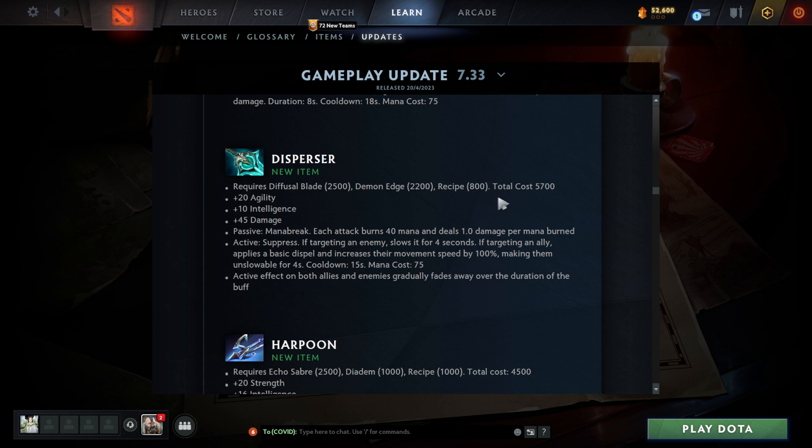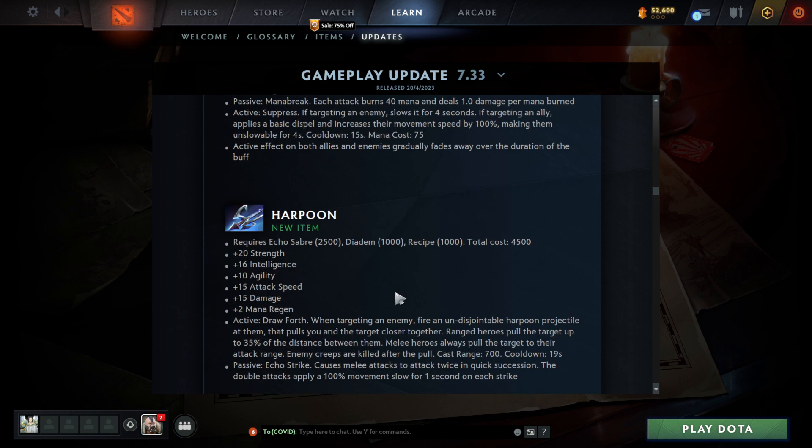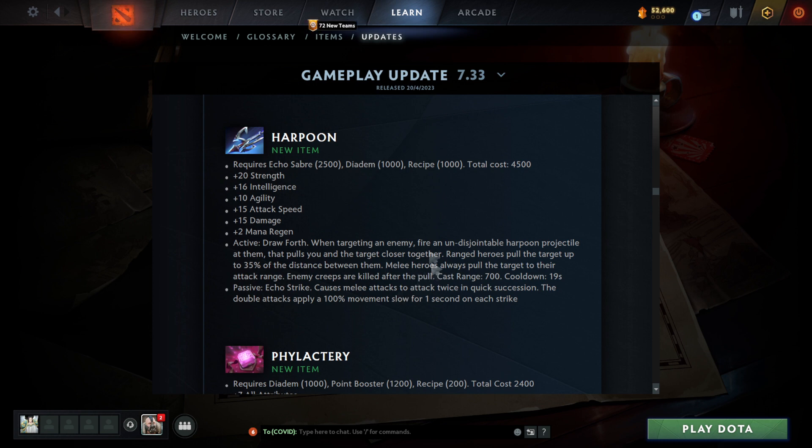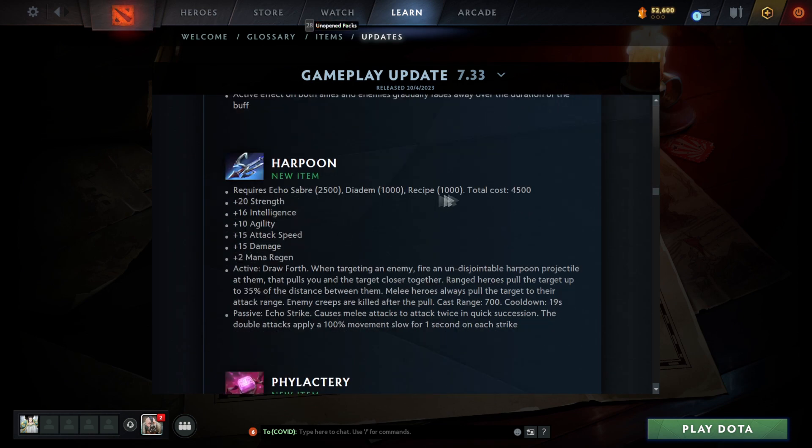Disperser is also a new item — requires Diffusal Blade, Demon Edge, and a recipe at 5700 gold. Mana break, and active: suppress — basic dispel, and reduces their movement speed to zero, making them unslowable for four seconds. Definitely a decent item. We finally have a way to use Diffusal in the late game by upgrading it. A lot of Diffusal buyers can definitely use this. Echo Saber also has a new upgrade — Diadem plus a recipe — with some pretty good stats: 20 strength, intelligence, agility, and attack speed.